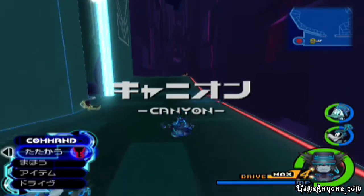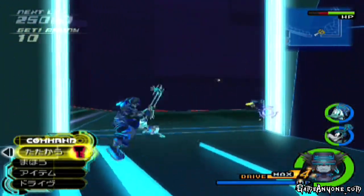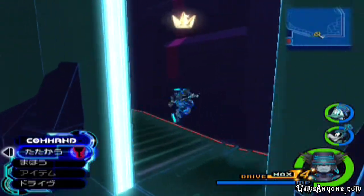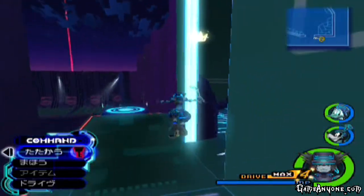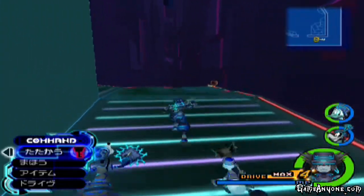Now that we're in the canyon, we have Heartless, including this new one. Meet the Strafer. Strafer Heartless drop Lightning Crystals, and on the rare occasion drop a Bright Crystal. Farming Lightning Crystals off them is a lot easier than farming them off the other thing that drops them. But before we continue, we've got this puzzle piece right here, and it's going to annoy me unless I get it.